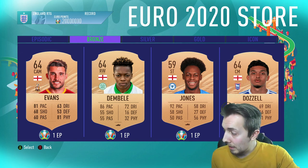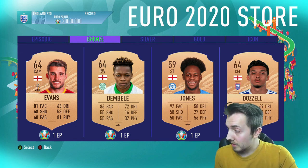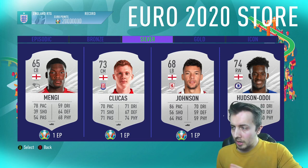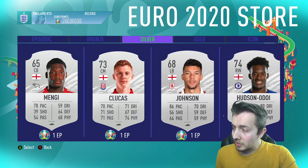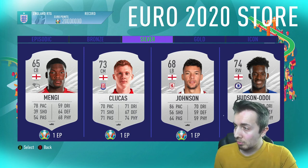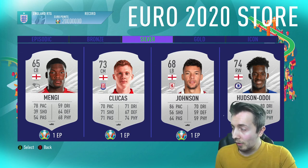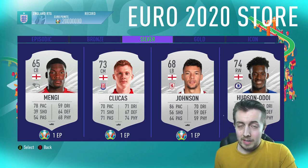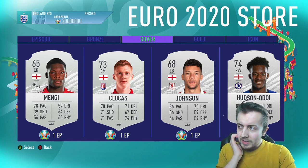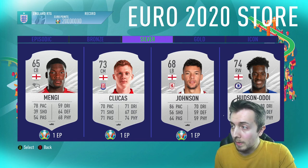Dozzle actually looks quite good, big up Dozzle. Next is the silver tab, which I see as being primarily used. I want to rotate these every episode or every few episodes. We've got Hudson-Odoi at one — he's still one, no prem tax because I'm not a rat. Also got Johnson, Clarkus, and Mengi, all very good additions to our team. We'll also have a gold tab and an icon tab coming very soon — I haven't made those just yet but they will be coming.